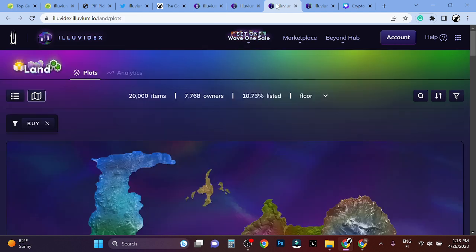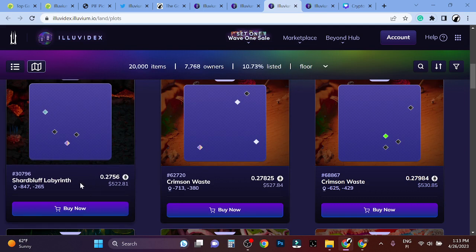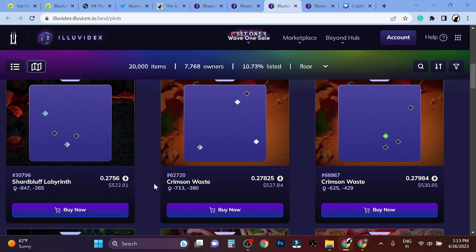You can also buy land here, so there are multiple ways to invest in Illuvium. If this becomes big — and I think it definitely has the potential — this can go up to super high prices.